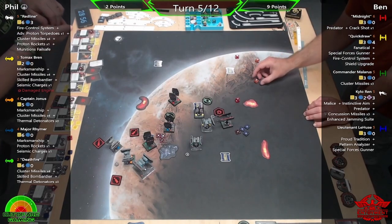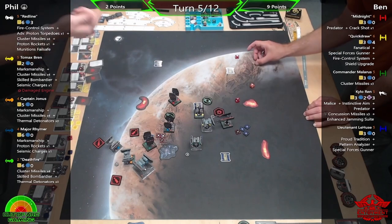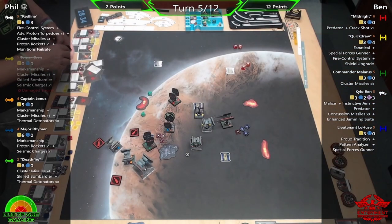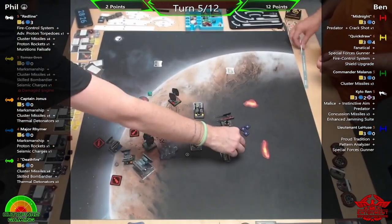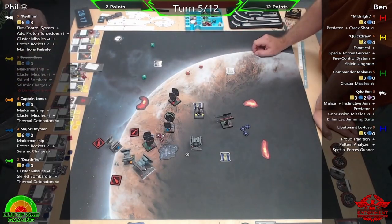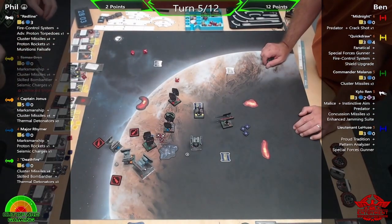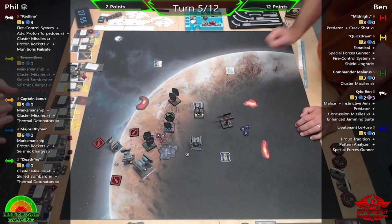He doesn't need to spend that — he spends it. Goodbye Tomax. Quick Draw's Fire Control System guaranteed the kill. I spent the focus but blanked out anyway — four hits to two evades. Not really expecting Tomax Bren to actually survive that, to be honest. If I hadn't known he was going to bump it could have been a miracle — survived Quick Draw, forced Midnight to waste his shot, then Deathfire could have gone in. But we've still got a shot from Redline whiffing at range one on Malarus, not ideal.